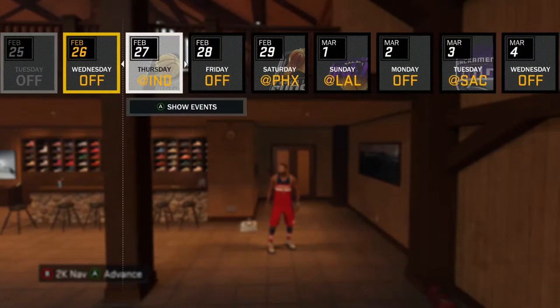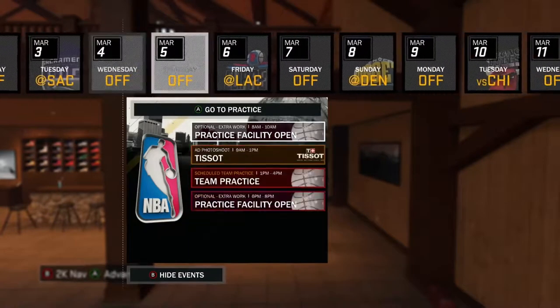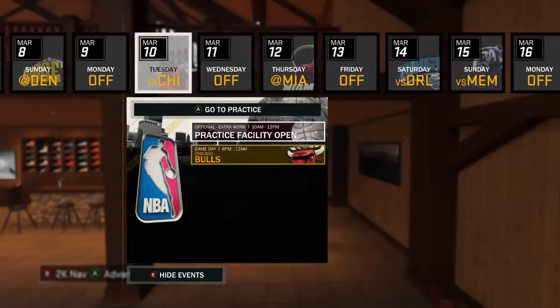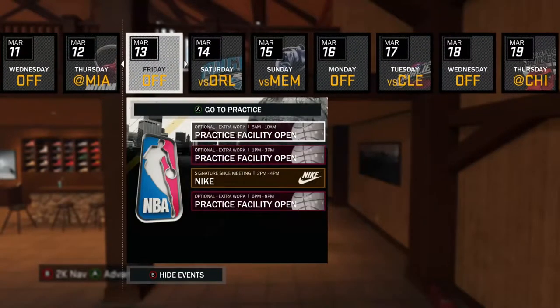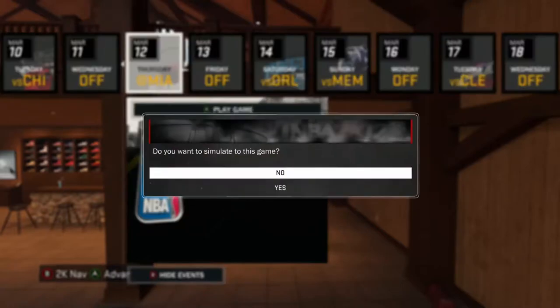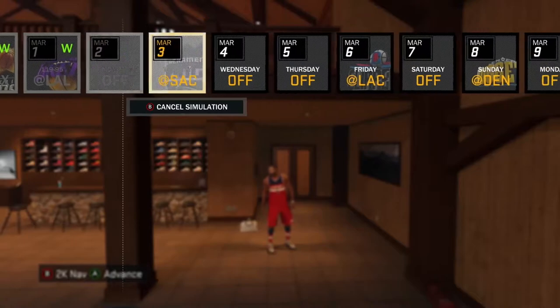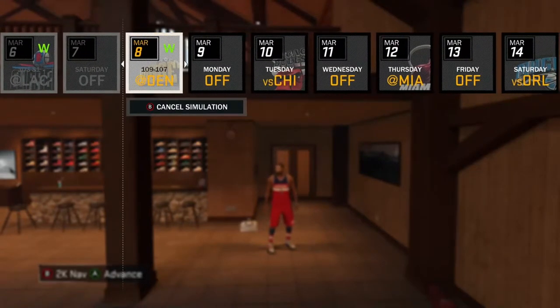If you're simulating through the season, it'll be as if you go to all of the events — you just won't get the VC for them. As you can see here, I got the email saying, hey, your signature shoe is coming up in two weeks. So I had to see which game was before that, and I sim'd up to that game. You want to be simming throughout the course of the season, hit sim to the end of the season, and stop every now and then checking emails from Bruce specifically.